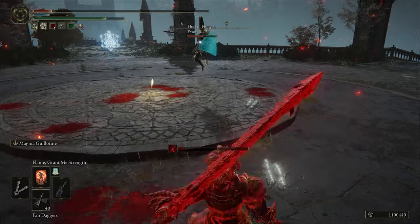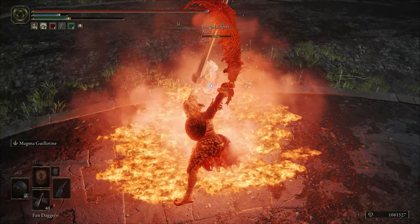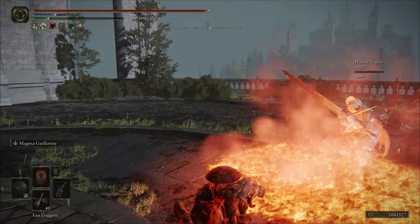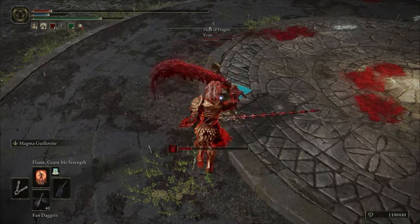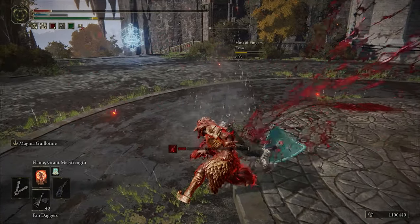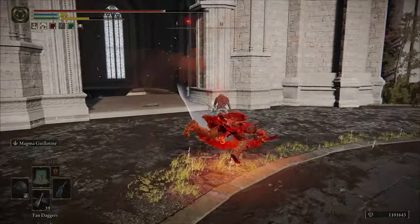Magma Guillotine has a follow-up attack which also deals a lot of damage. And when timed right with the lingering hitbox on the floor, it makes this weapon art a true combo with itself. You normally would not be able to true combo the slam into the follow-up — that normally would never be possible. But because of this hitbox lingering on the floor with the stun it inflicts, it makes it possible to actually true combo the second hit of the weapon art.